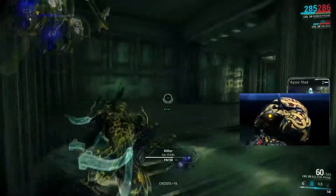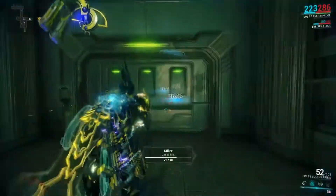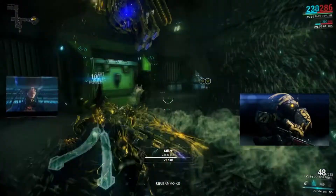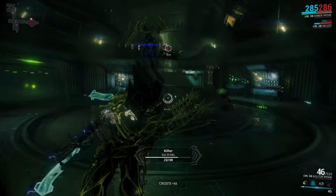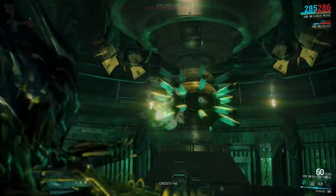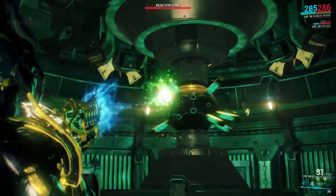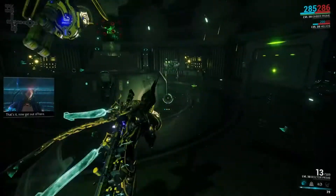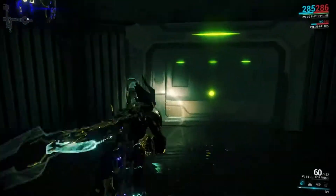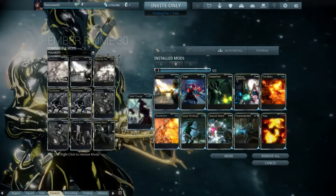Wait, you did what? This build for Ember takes hits like a boss — she shrugs them off like they're nothing. Just keep talking, you've got my undivided attention. As a piece of warning before I talk about this build: this is the single most expensive build I've ever put together for Warframe. It's going to require Quick Thinking, Vault mods, and generally rare stuff. So ye be warned.